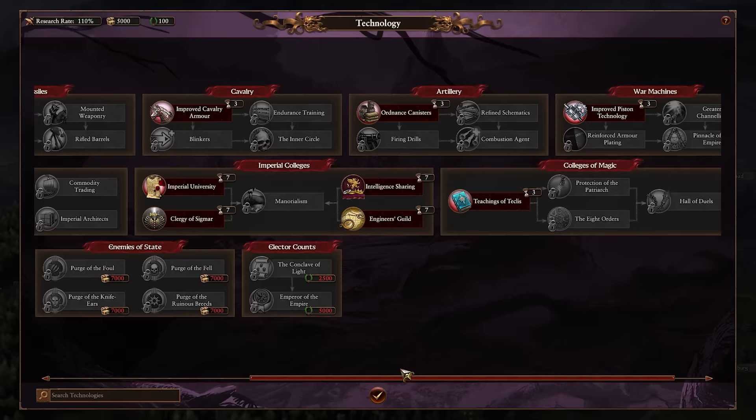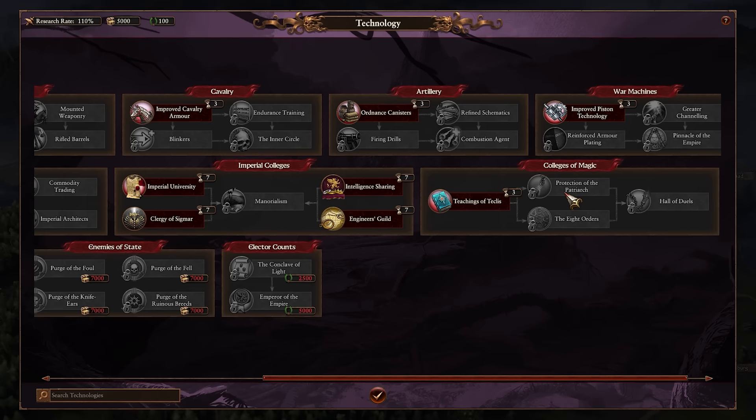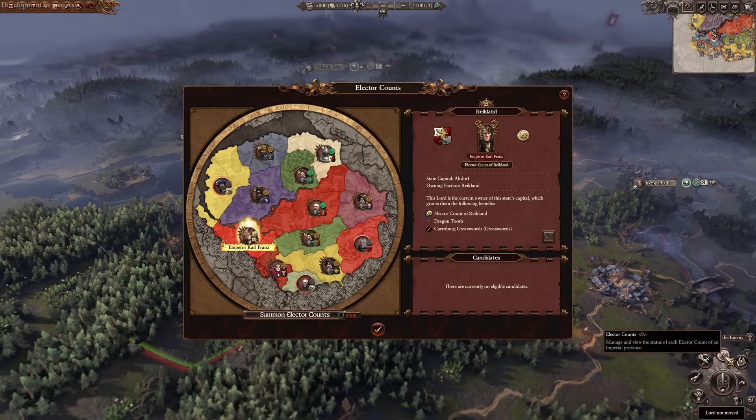As for the tech tree, that's had some love as well. For the most part it's very similar — some stuff's been moved around, a few new bits and bobs. There is this new section though, the Colleges of Magic, that's tying into Balthazar's rework, which we'll talk about in a second. But generally it seems like there are nice improvements across the board.